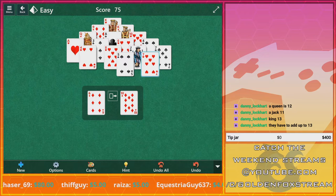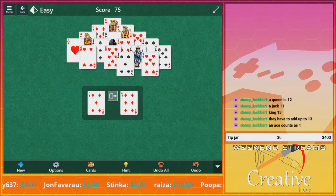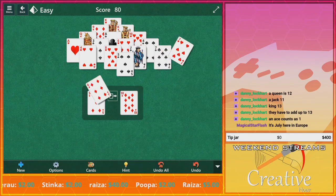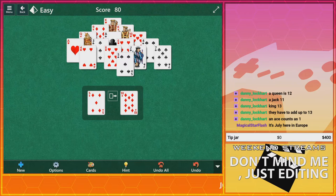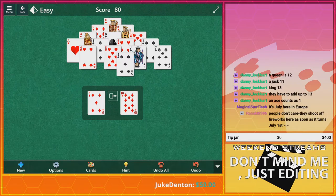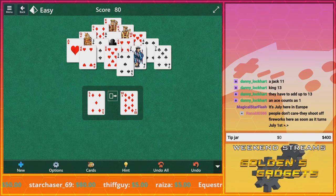Discarding is always optional and there may be times when it is a better tactical choice not to discard. Cards from the pyramid are exposed if no cards are overlapping them. Only one card from the draw pile is exposed at any given time. I'm starting to get it — and I can see why the king disappeared because it's automatically 13. You win the game when all the cards are removed from the pyramid or when the draw pile has been exhausted, whichever happens first.